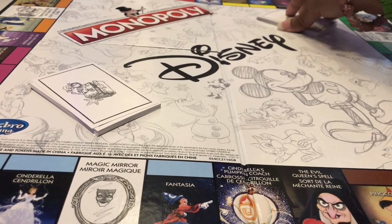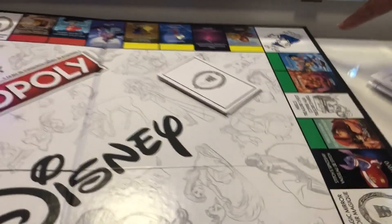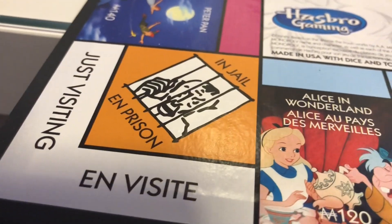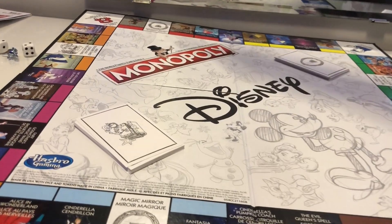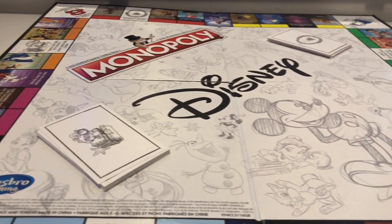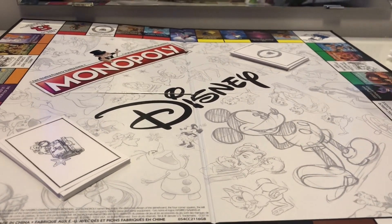Oh my gosh, we still have a jail — just so you guys know. There is indeed a jail on the Disney board. And it's not a Disney nice, happy jail — it's the real jail. You're in prison. That guy is not happy — he is mad. Is he even a Disney character? No, he's just a criminal. And there's free parking over there. There's a huge debate on what you do with free parking — I'm not even going to get into it. Let us know what you do — if you put money in the middle, or don't do anything.